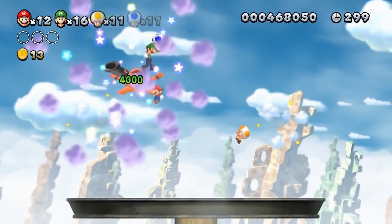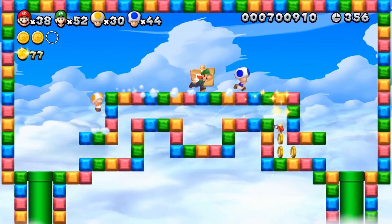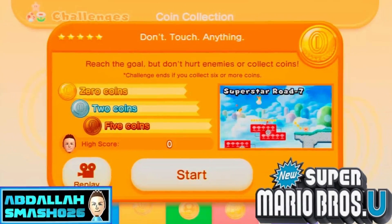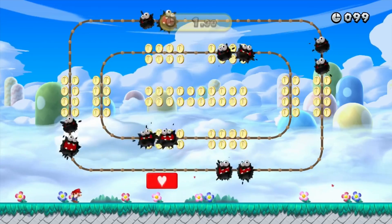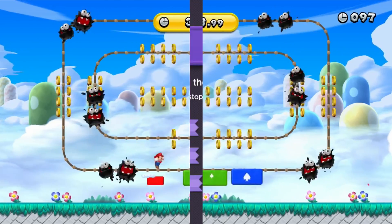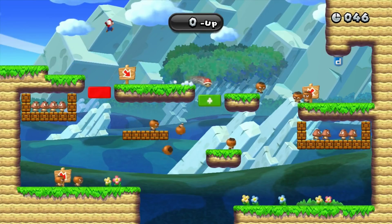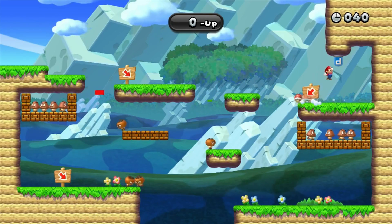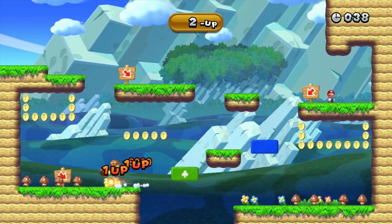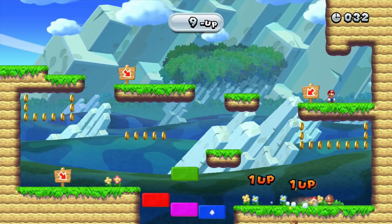New Super Mario Bros. U features one large map containing all the game's worlds and levels, similar to Super Mario World. Some levels have multiple exits that lead to different areas on the map. The game features two new modes of play: Challenge Mode and Boost Rush. Challenge Mode adds restrictions and conditions such as clearing levels with a short timer, while Boost Rush takes place on an automatically scrolling level which increases in speed as players collect coins, with the goal of clearing the stage as quickly as possible.